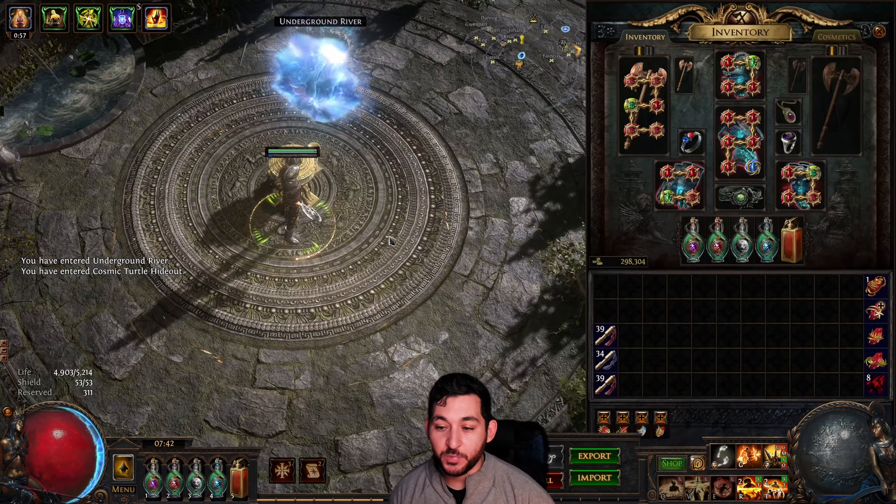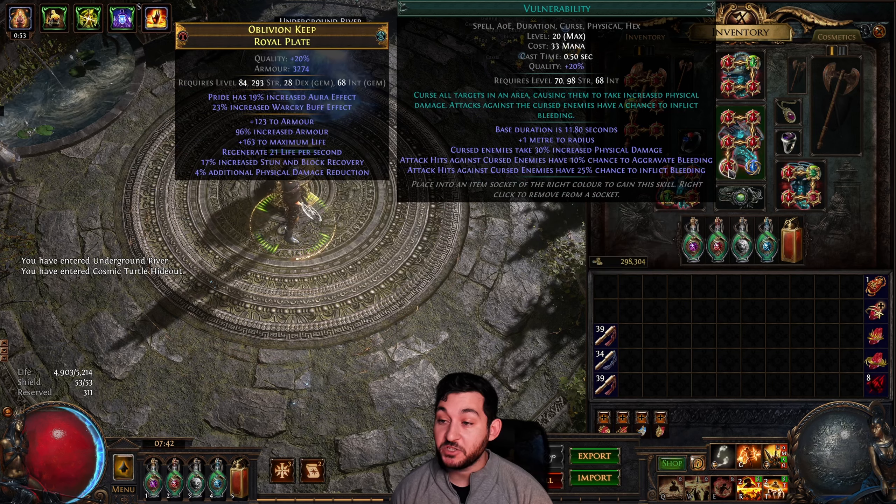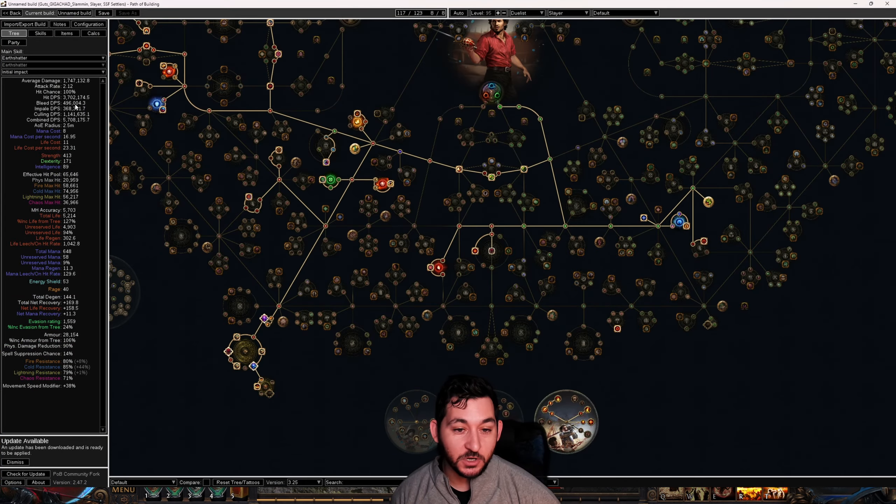Battle Maim's Cry is really, really important. It triggers Vulnerability. Get quality on Vulnerability and it gives you aggravate chance. What's that going to do? It gives you a bunch of free DPS. Look at this — almost half a million free bleed DPS. That's pretty goddamn good.